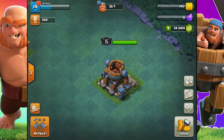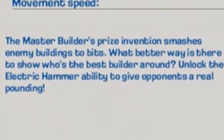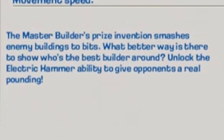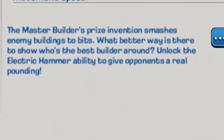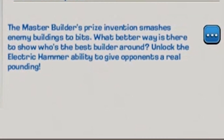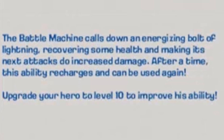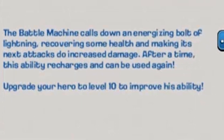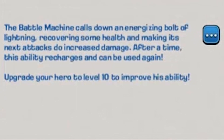Here's a level 5 Battle Machine that I prepared earlier. The description reads: the master builder's prized invention smashes enemy buildings to bits — what better way is there to show who's the best builder around? Unlock the Electric Hammer ability to give opponents a real pounding. The description of the Electric Hammer is: the Battle Machine calls down an energizing bolt of lightning, recovering some health and making the next attacks do increased damage. After a time this ability recharges and can be used again.